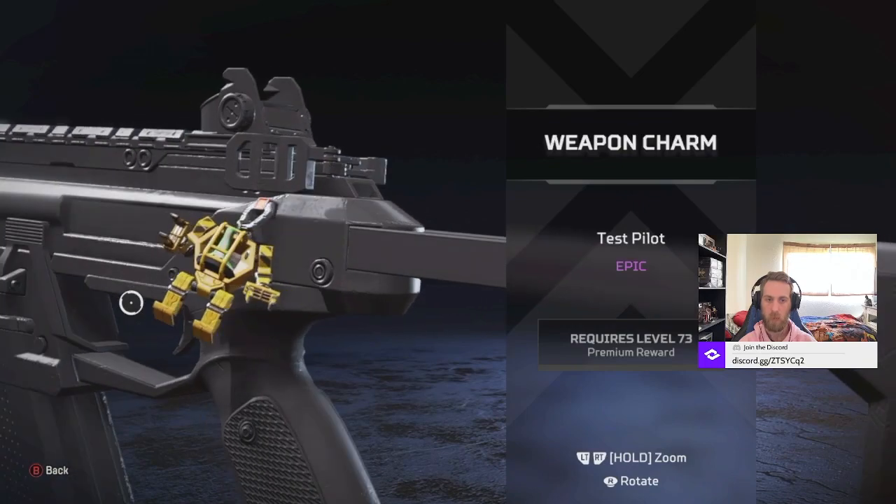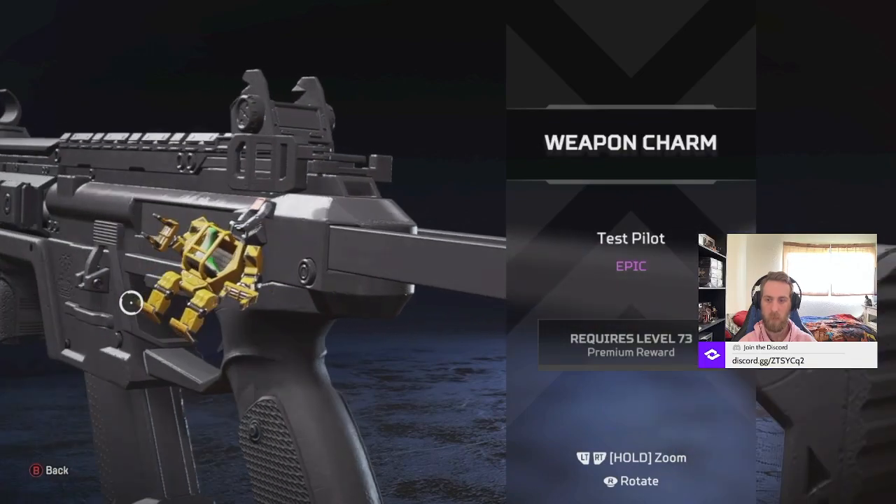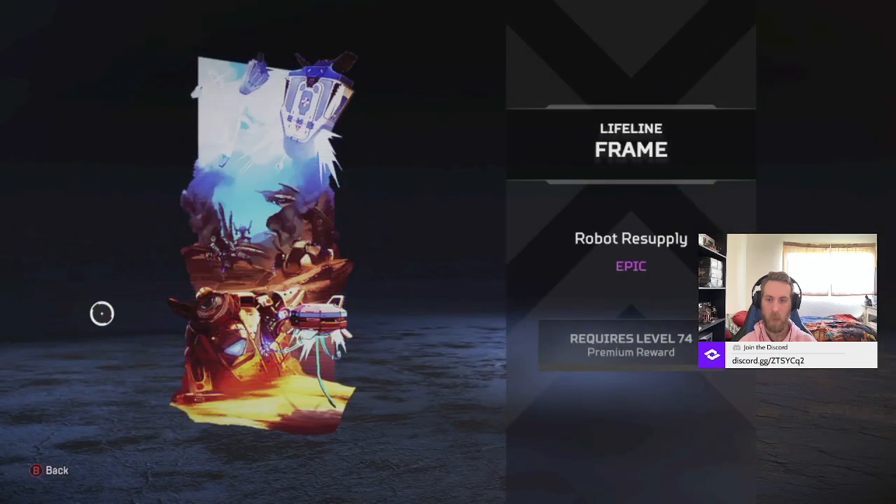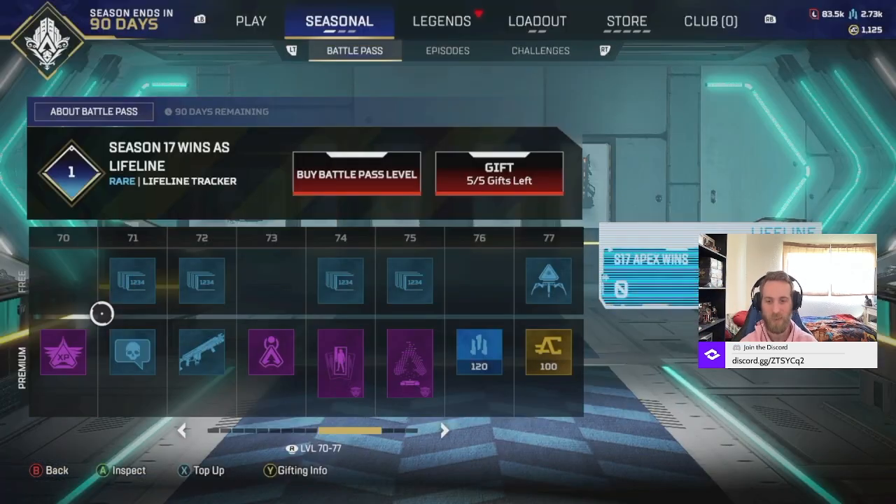A construction worker Nessie - I love it, it's a test pilot. And then I got Lifeline's frame. This is literally Titanfall 2 - this is the beginning of the game with the giant things coming down and everything. Oh my gosh, I love it.